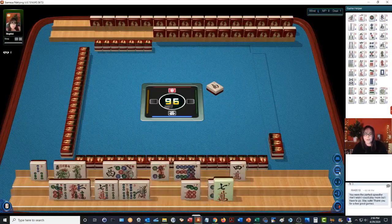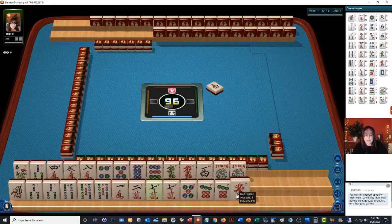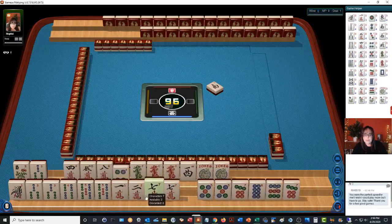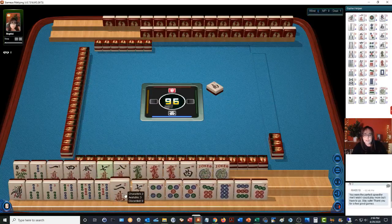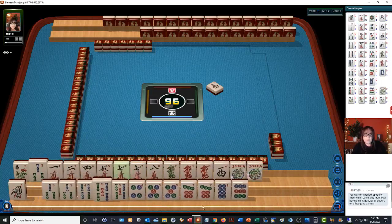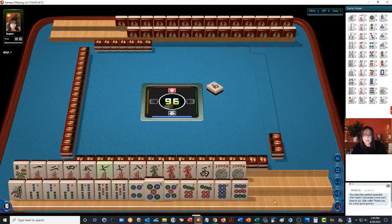We're getting started already. We have two minutes to decide what to play. So the multiples are what I start with — I look for those quickly. Seven crack, three bam, five bam, five-seven-nine. I'm thinking we could play something with odds.